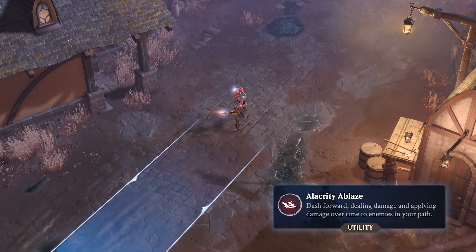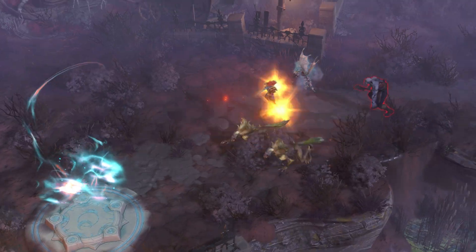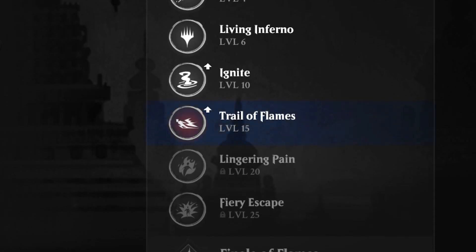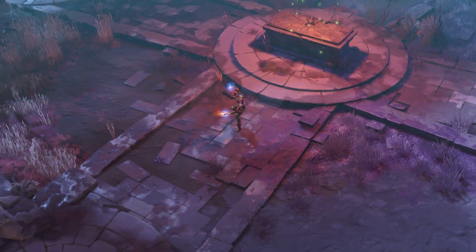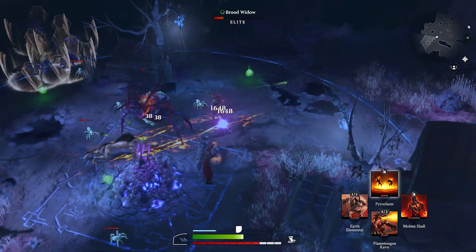The utility ability of the Pyromancer is Alacrity Ablaze, a forward dash that deals damage to enemies if you move through. Unlocking the Trail of Flames upgrade at class level 15 causes Alacrity Ablaze to leave a hazard in your way, so any enemy who dares to follow you will be set aflame.